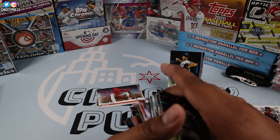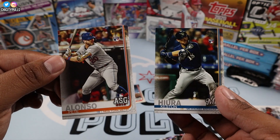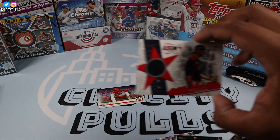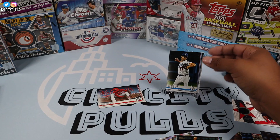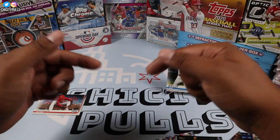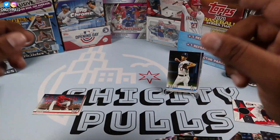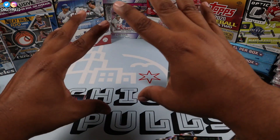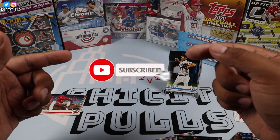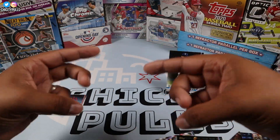So I will say the winner — I'm gonna give it to the Update series, guys. We got Peter Alonso, a Keston Hiura rookie card, the patch, and the Joe Kelly — I gotta give it to Series 2. Let me know in the comments what you guys think! Thank you for watching this quick little Friday video; hope everyone has a good weekend and I'll see you in the next one. If you're new to the channel, please subscribe and ring that notification bell — peace!